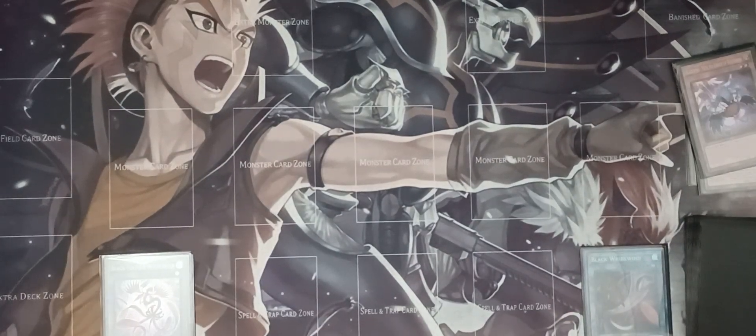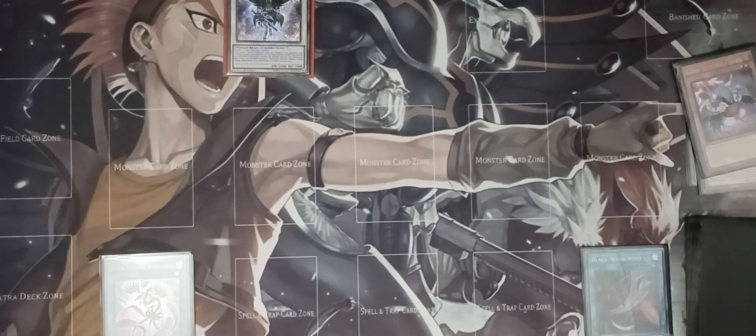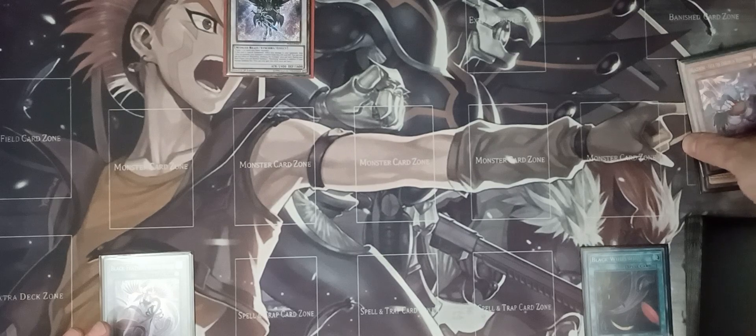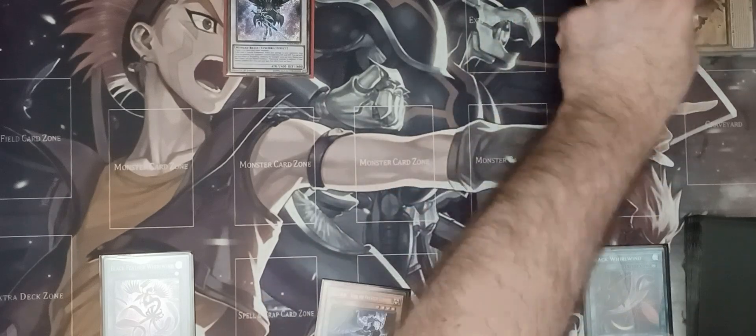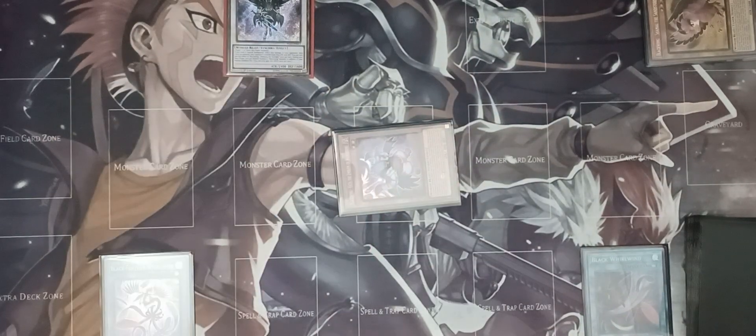Special summon Vata, then immediately send Vata and Sujri to the graveyard to synchro summon Natham the Starlight. Now with Natham on field: chain link one Shamal, chain link two Black Feather Whirlwind — this adds Sujri back to your hand by banishing Shamal, and special summons Vata. You also deal 800 points of burn damage to your opponent and drop their monster's ATK if they have one.